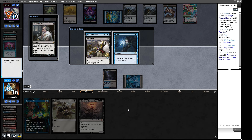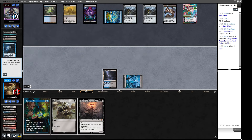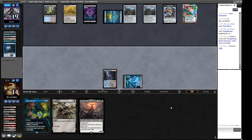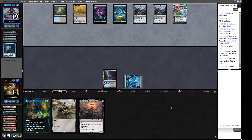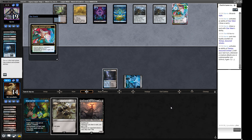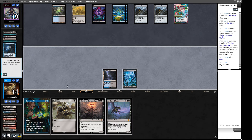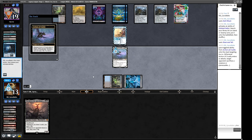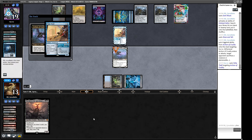Another Wasteland doesn't necessarily hurt us much but doesn't help either. Let's try to draw a giant scary monster — not quite. We cast the Dark Ritual, Thoughtseize our opponent — they have Brazen Borrower and Fatal Push. If we Shouldred, they just bounce it. We can take the Stifle and plan for a better future if we draw a big scary monster. If we take the Borrower they have fewer threats but still have Tamayo.